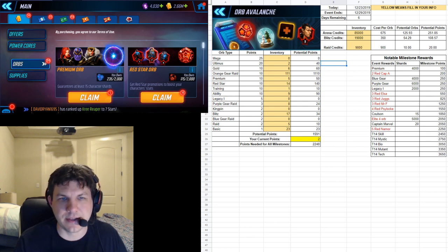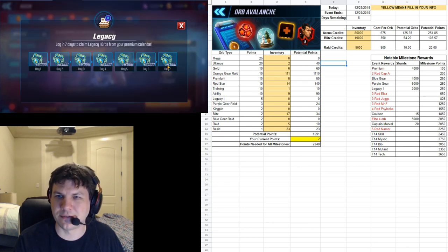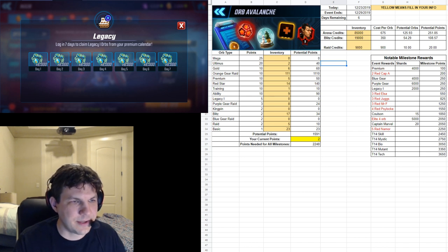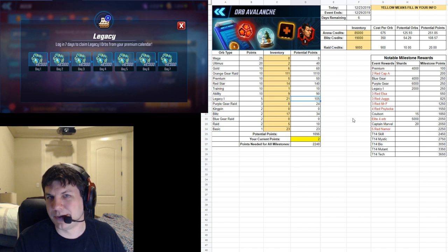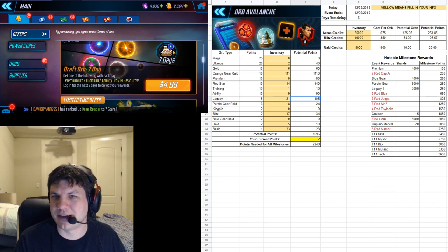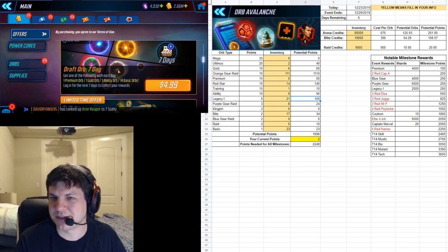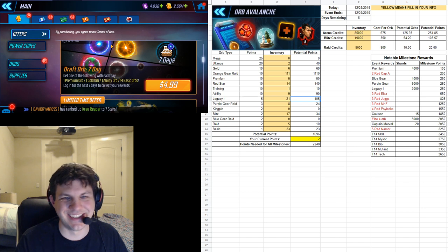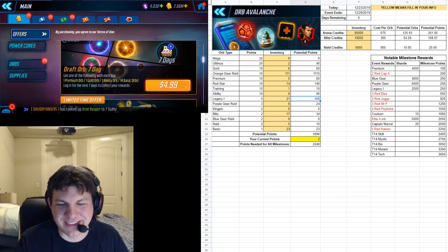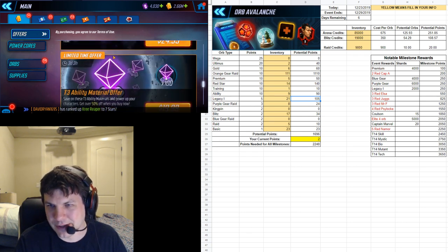It's a really simple calculator. The yellow columns and cells are the ones you fill in — that's your information. The rest is calculated so you don't have to mess with it. The notable milestone rewards section is just for reference. If you're short on points you'll probably need to go to the offer section and start browsing the deals — for example, five dollars for 21 legacy orbs would give you 105 points, which might be enough to reach the next milestone tier.